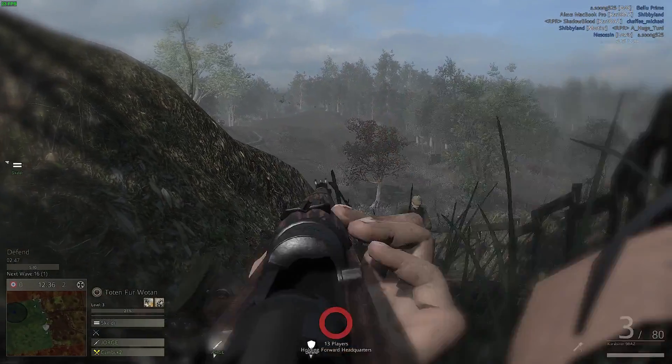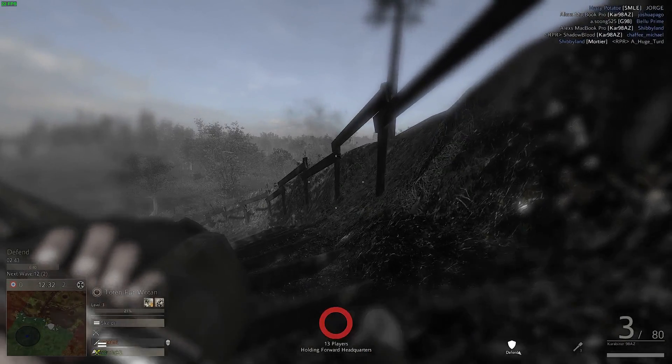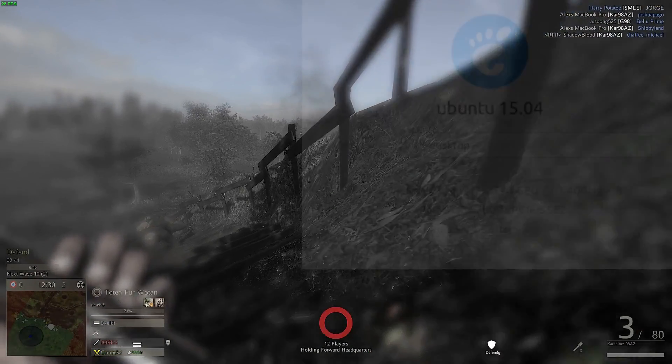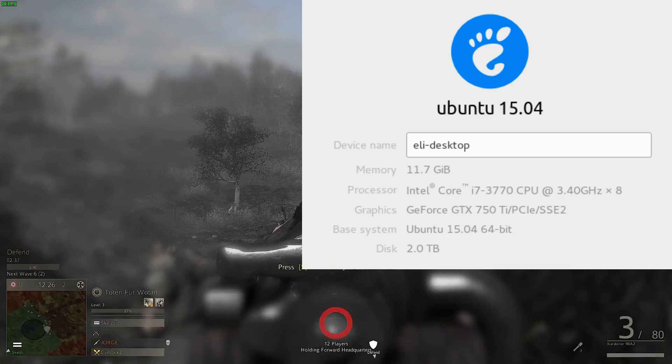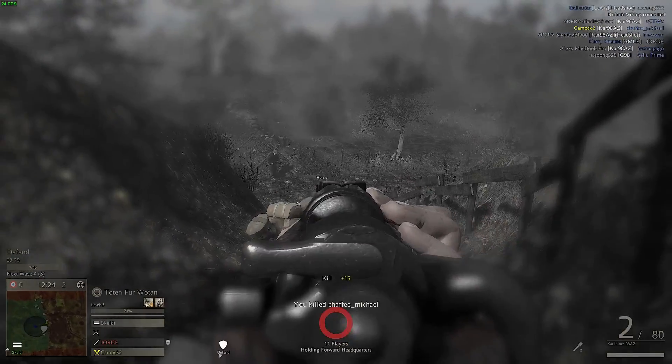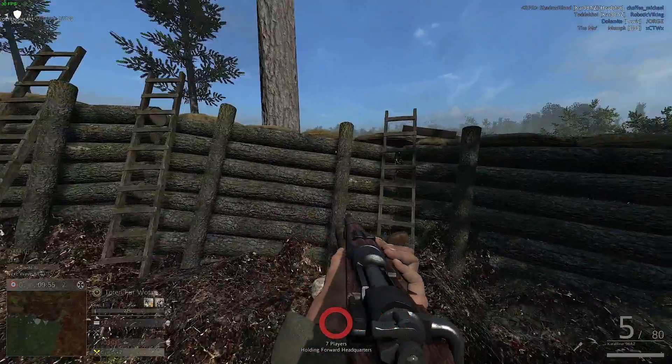When Verdun was released in April, the performance on Linux wasn't so great. It uses the Unity game engine, and back then my GTX 750 Ti struggled with medium-high settings at 30fps. I haven't played the game in a couple months, so when I started playing it again recently, the game looked better and ran better.